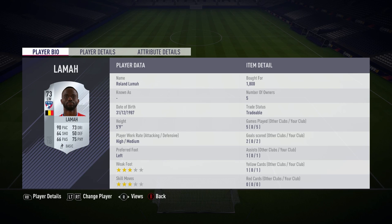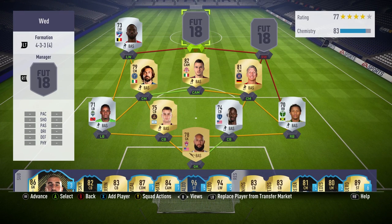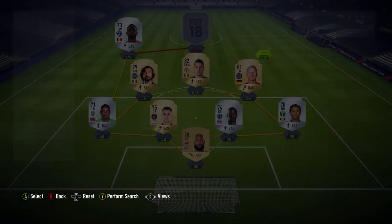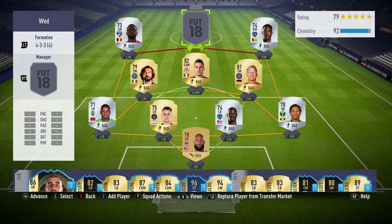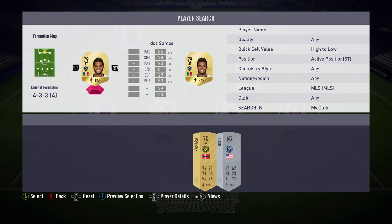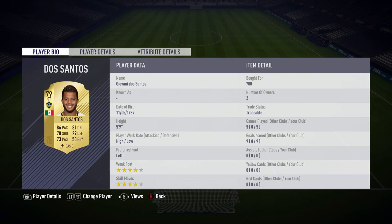In the left wing position, we've got 73-rated Lamar with 90 pace and 66 shooting — a great left winger, very powerful player who gets past the defence quite easily. On the other side of the pitch, we've got Gerso Fernandes with 93 pace, 78 dribbling, and 67 shooting. What's good about him was his drive at the defence — he just bursts through, gets past on that right wing, and gets the ball in to Giovanni de Santos.